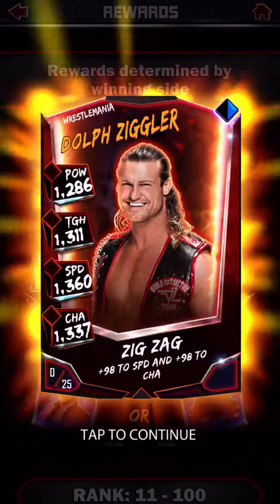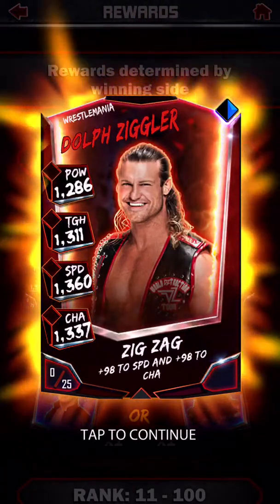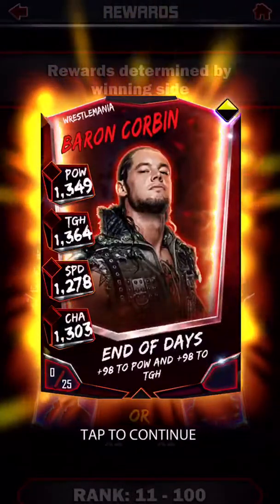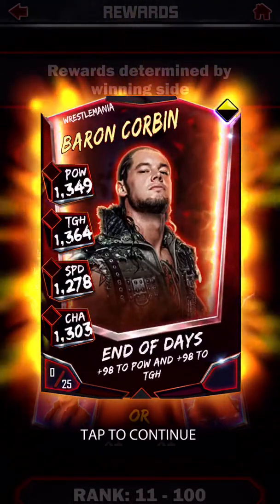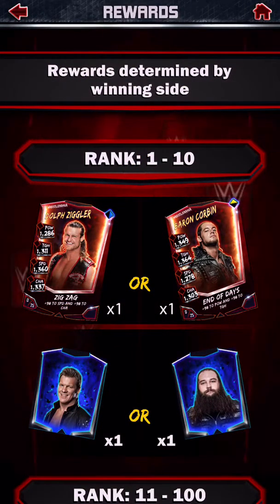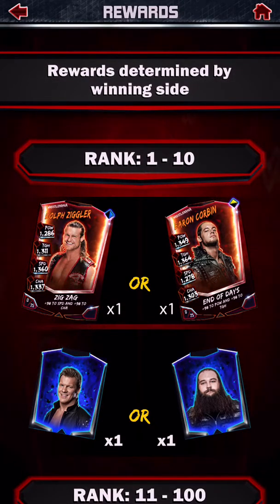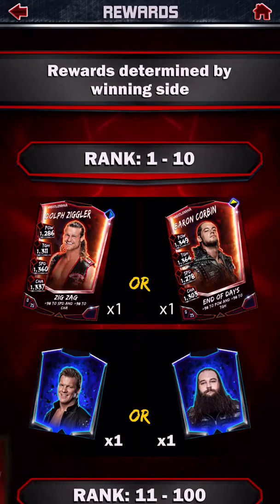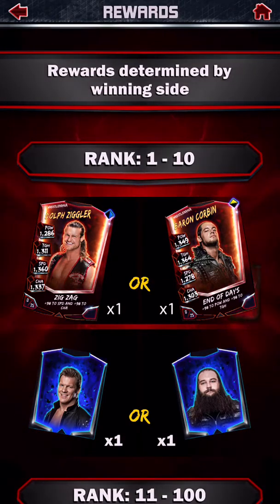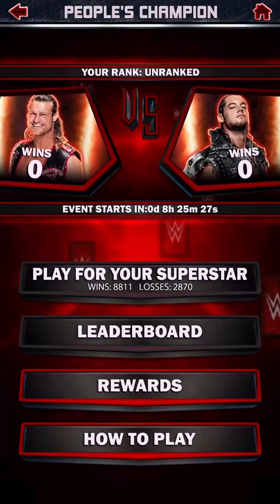You've got the Dolph Ziggler picture right here with the Zigzag. Pretty nice stats, though his power is pretty low. Baron Corbin is more all-around — Baron Corbin wins in power over Dolph Ziggler and wins in toughness, but loses in speed and charisma. So Dolph Ziggler has 2 better stats and Baron Corbin has 2 better stats — pretty even matchup.